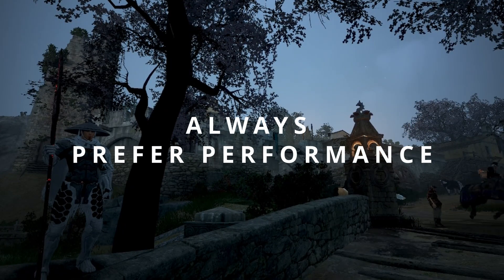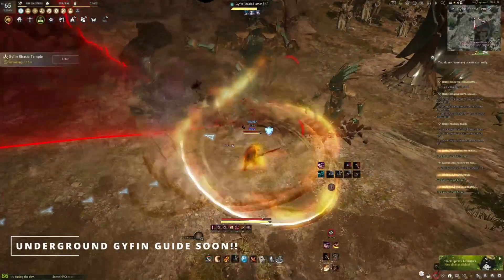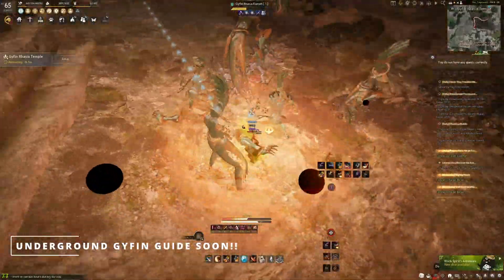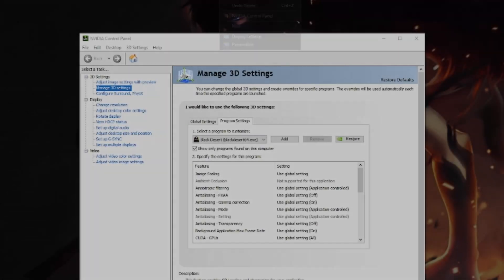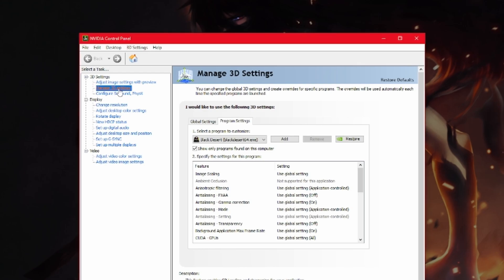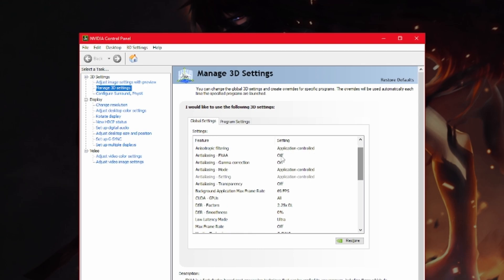I'm going to predominantly show this for Nvidia drivers, but AMD has something very similar. On AMD, choose performance in your settings for certain aspects, and also disable FreeSync. For Nvidia settings, if you have an Nvidia graphics card, right-click your desktop, go to Nvidia Control Panel, then go to Manage 3D Settings. You can choose Black Desert specifically as a program, or use Global Settings — I personally use Global Settings because I've noticed a benefit throughout my whole PC.